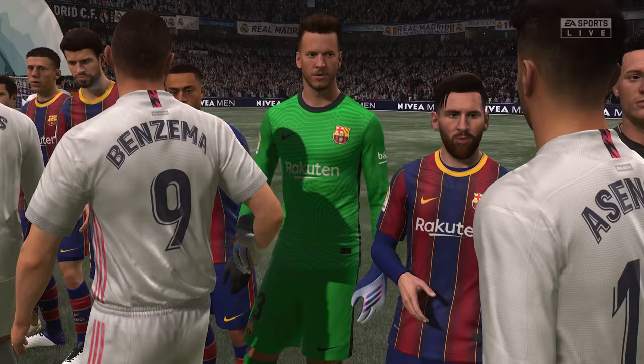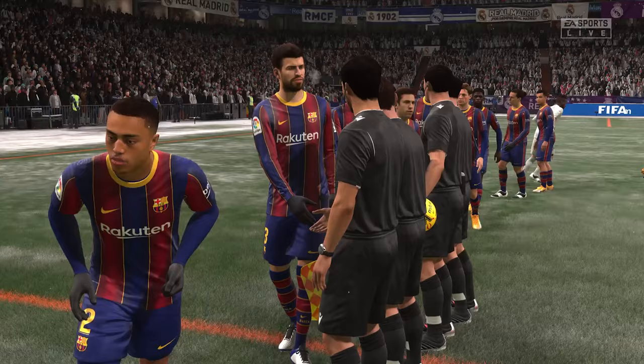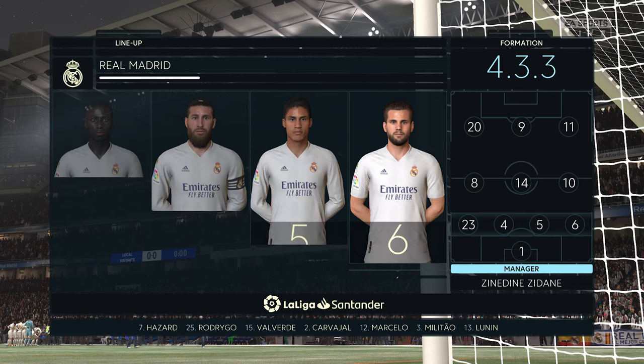Moving to the youth academy and scouting section of FIFA, there are six nations that have over 10 players playing in Spain. Of course you've got the Spanish themselves — 394 players in Spain — but then you've got Argentina with 26, France with 21, Brazil with 20, Portugal with 16 and Uruguay with 14. Scouting any of these nations would be fairly realistic for your youth academy.